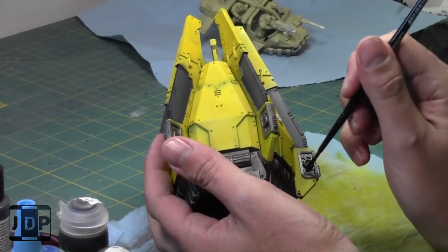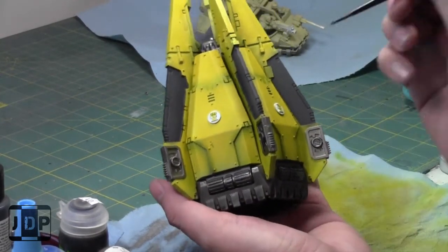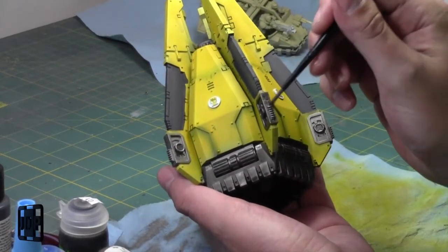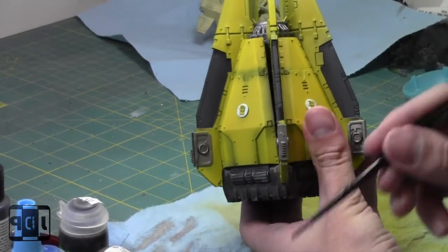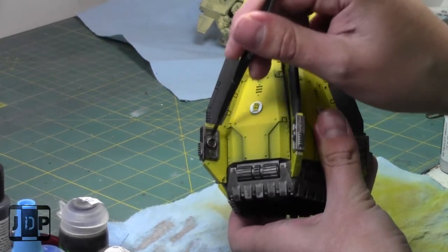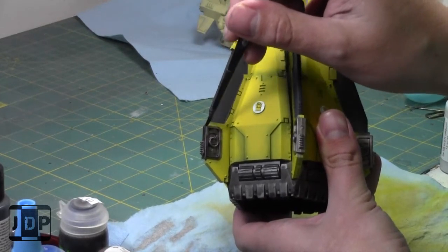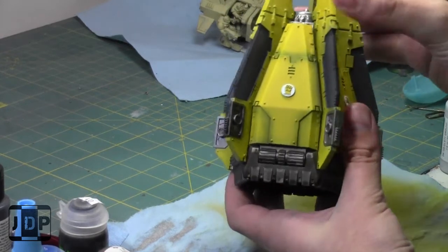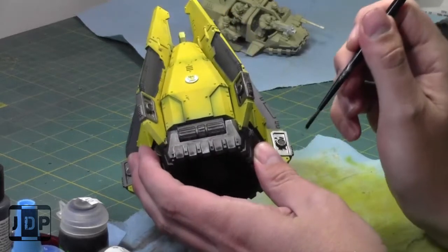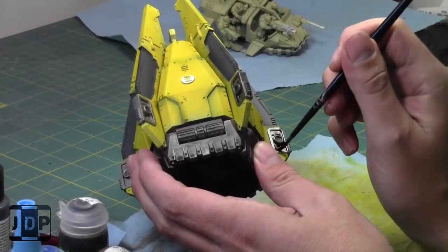Right now I'm going to apply some Nuln Oil and shade these little areas along the sides. A drop pod is not a vehicle I would use a lot, to be honest, just because I don't play normal Space Marines very often — maybe fill it with scouts or something. I'm painting up all my models, and that includes this drop pod. As I said, drop pods have changed since the new codex — they're cool, but you can only put normal Space Marines in; you can't put Primaris Marines in a drop pod.